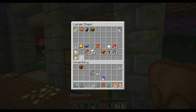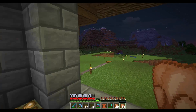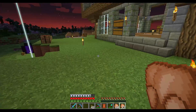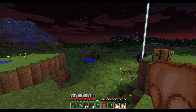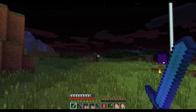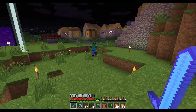Oh no, I do need those. See? Trap chest - it's awesome. Hello Enderman, dance with me. Yes! Third Ender Pearl. We're doing awesome.